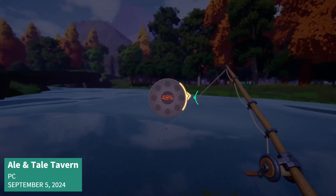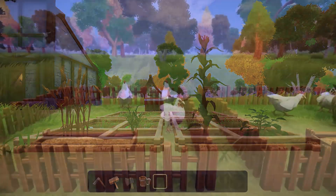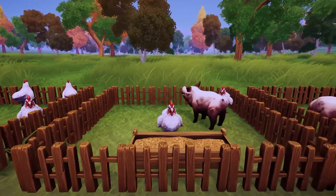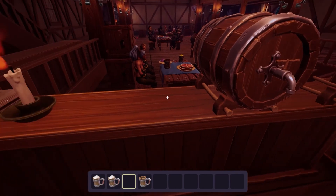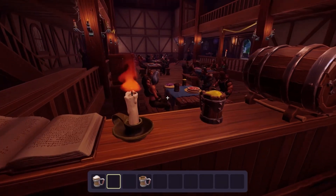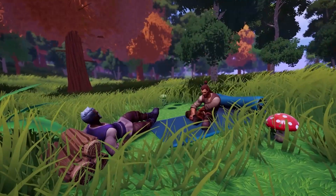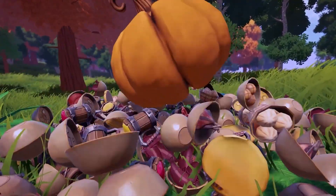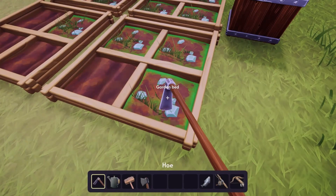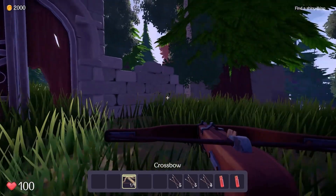Ale and Tail Tavern is a fantasy co-op game that brings together an open-world tavern simulator with familiar cozy gaming elements like decorating, fishing, hunting, exploration, story questing, cooking, and of course, the occasional fight. The definite highlight of this game is the co-op aspect, supporting up to four players online. There's a demo version available on Steam now called Ale and Tail Tavern First Pints.